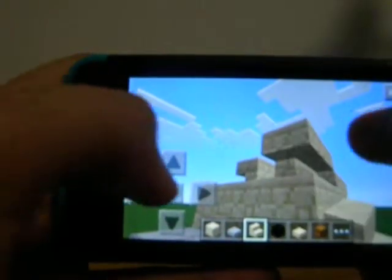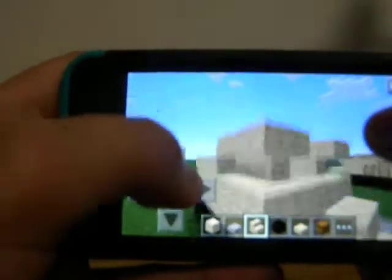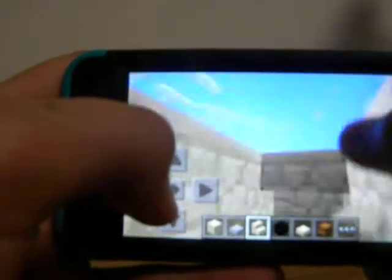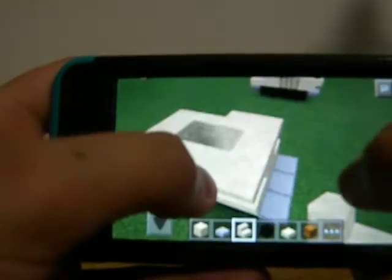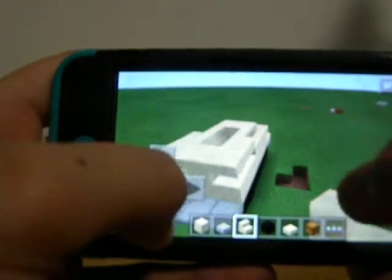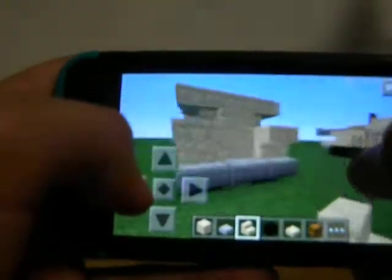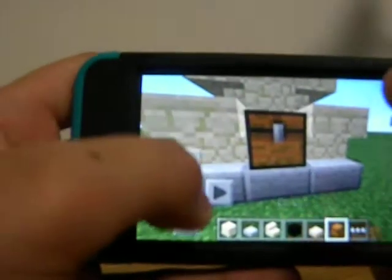And then you get the corner, and you get one of these and do it to the other side. Now you get inside the tank and get right here and place it like that, so now it's like on top of each other. Back here we're going to be placing upside-down sandstone stairs, and place a chest in the middle for storage.